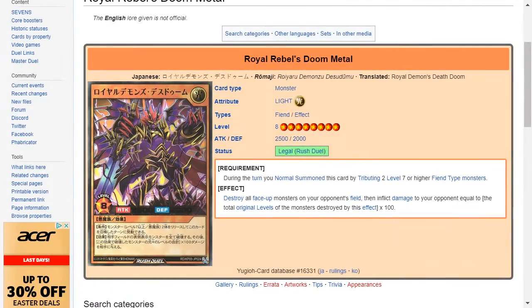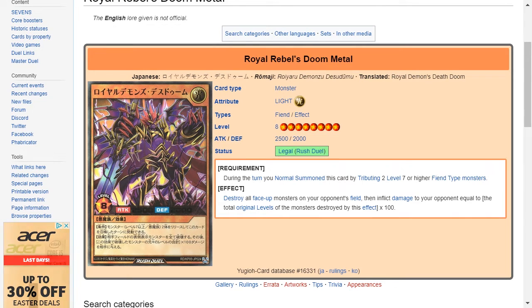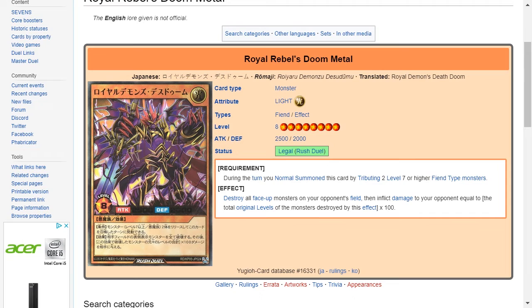Royal Rebels Doom Metal is a light attribute fiend type level 8 with 2500 attack and 2000 defense. The requirement is that during the turn you normal summon this card, you tribute two level 7 or higher fiend type monsters. The effect is to destroy all face-up monsters on your opponent's field, then inflict damage to your opponent equal to the total original levels of the monsters destroyed times 100. The summoning requirement to activate this effect is just a lot of investment — to normally get out a level 7 monster requires two tributes, and to get out two of them that's four tributes, plus another two to summon this level 8 monster.